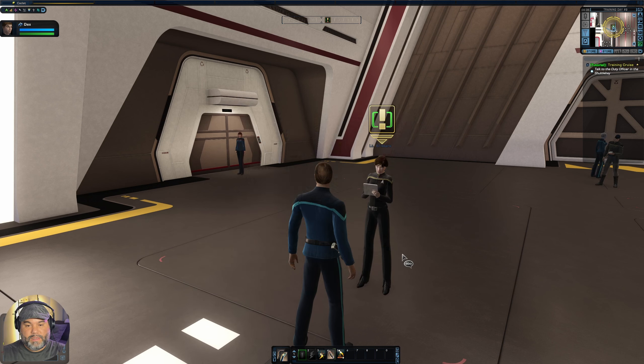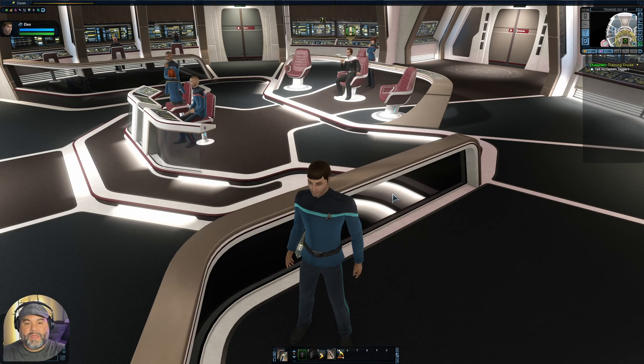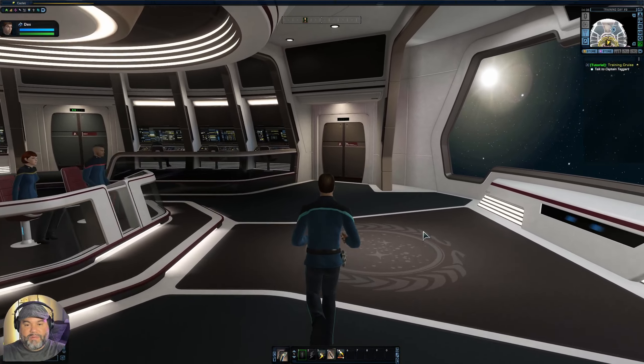Here we are — we turbolift onto the bridge of this Miranda class ship. Check out this bridge! They redid this not that long ago and it looks fantastic. This is now the standard default bridge on all your Federation ships. It's like a mix between the bridge from the Enterprise D and a much smaller ship. Look at all these different consoles and places to sit. Here you can see the Starfleet symbol, the view screen, and we're over Earth — you can see Earth there in the background.